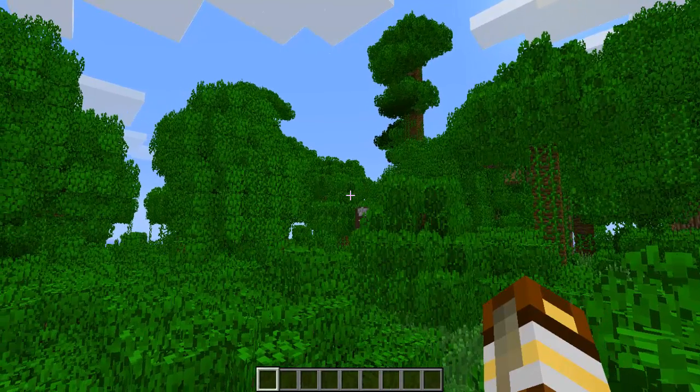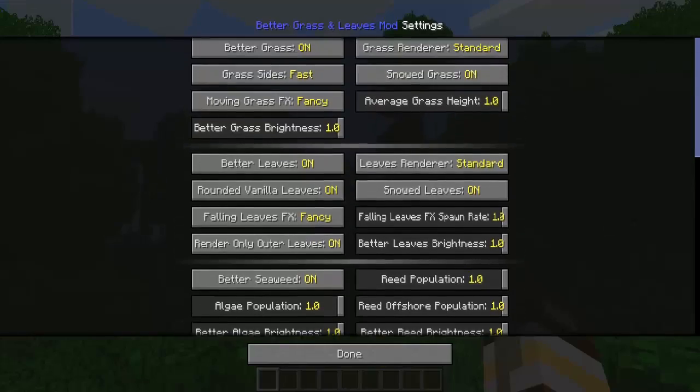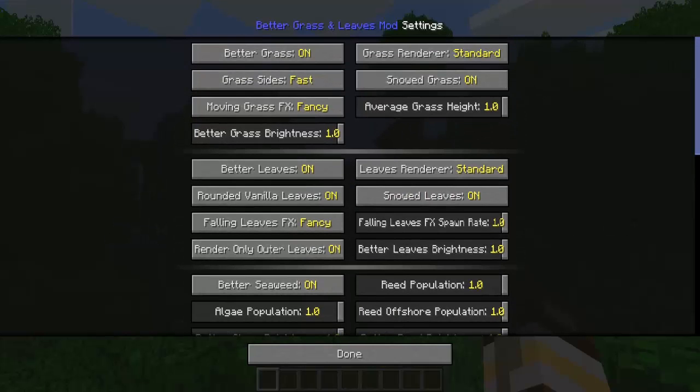If you press F10 you'll be able to change some things — I already did change some things. Here you can see all the features this mod has to offer. You have a lot of features: you can change the brightness of your grass, and you can change the height of your grass — it's set to 5 by default — and there's a lot of settings like that.